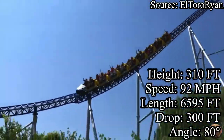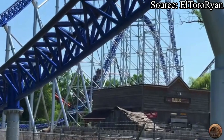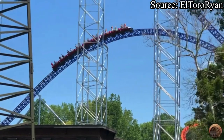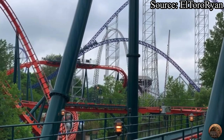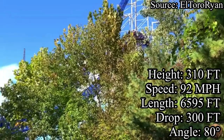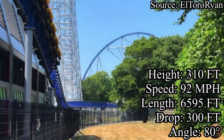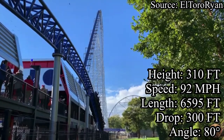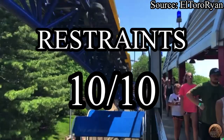The ride experience on Millennium Force goes as follows. You board into one of three 36-passenger trains provided by Intamin, buckle your seatbelt — which stays pretty loose throughout the ride — and pull down your T-bar restraint, which for a coaster of this size and magnitude is incredible. It amazes me that small-scale coasters like Incredicoaster at Disney's California Adventure have over-the-shoulder restraints, but Intamin coasters like Millennium Force and Top Thrill Dragster — over 300 and 400 feet tall respectively — only have simple lap bars. The T-bar restraints are incredibly comfortable and leave you feeling really open. I will give Millennium Force a 10 out of 10 for restraints.